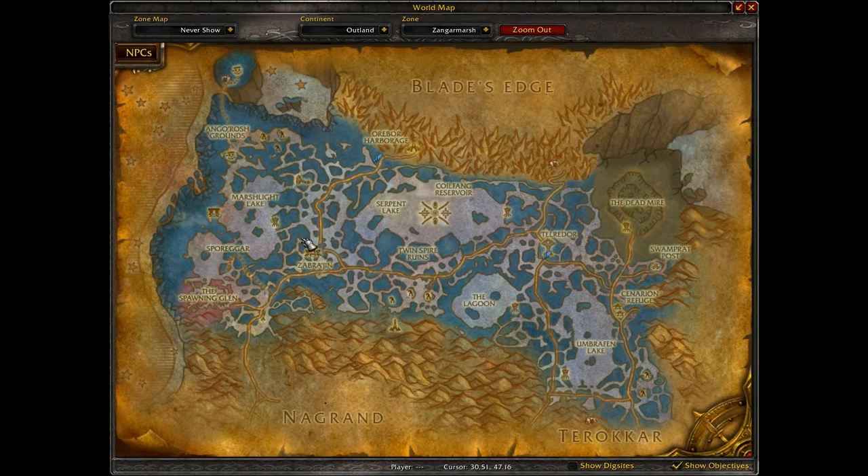The Clam Bar you need to get from the Sporegar Quartermaster — you don't need any particular reputation but you will need one Glow Cap. Blackened Sporefish you get from the Fishing Trainer just south of the Cenarion Refuge. You don't need any particular reputation, you just need to find the Fishing Trainer.